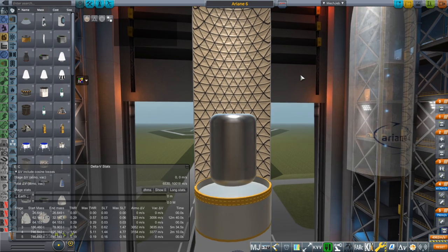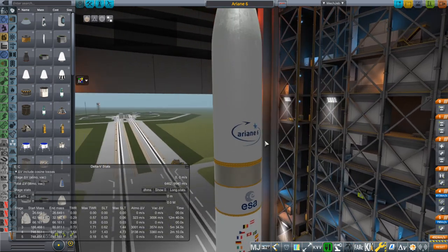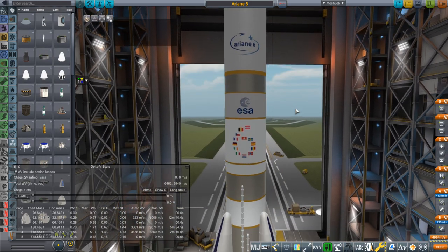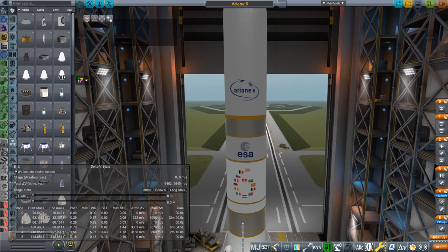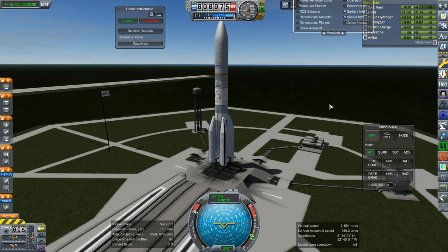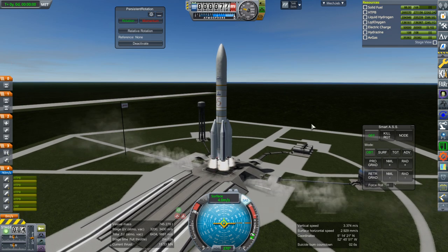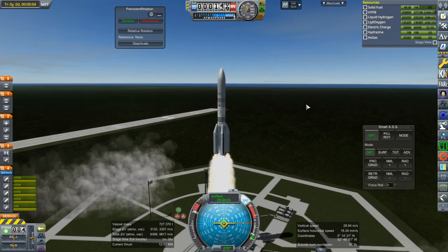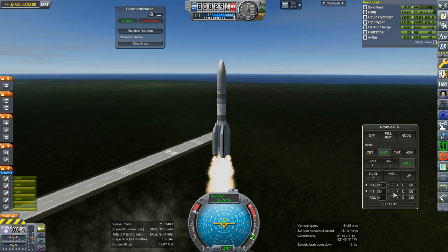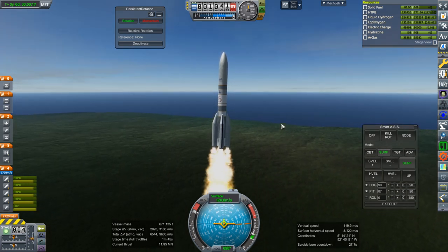Let's go to 26.65 tons — that's actually 5 tons more than what has been said, I believe. We need a little margin after all; they're not going to pack it in to the point where they barely get to orbit. So 26.6 tons. We will launch from Kourou. I'm not going to link this in the video description just yet, since it will be packaged with the rest of my Real Rockets Pack, and I'll do a video introducing the full pack.